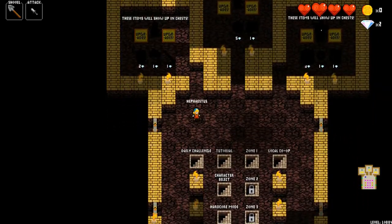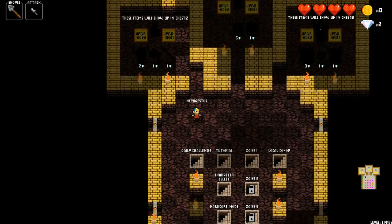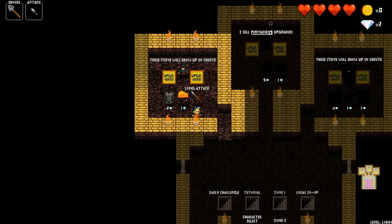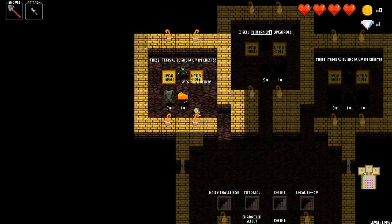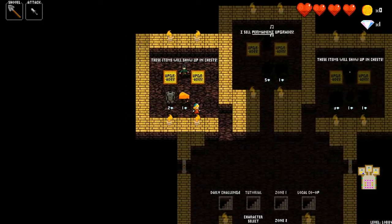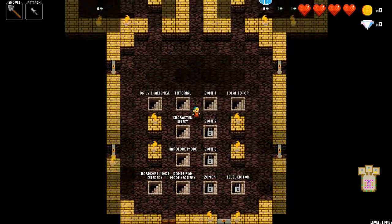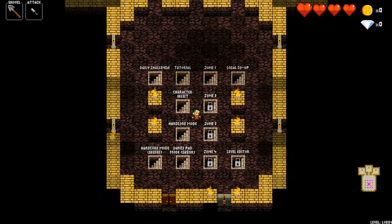This guy here is called Hephaestus. He sells upgrades that can appear in chests, which is pretty cool. So we've got two diamonds left — let's get the spear, it's pretty useful, it means you can attack over two squares. And let's get the cheese. Here's the game screen and you appear here every time you die, and you will die a lot. It's a roguelike — you're supposed to die.